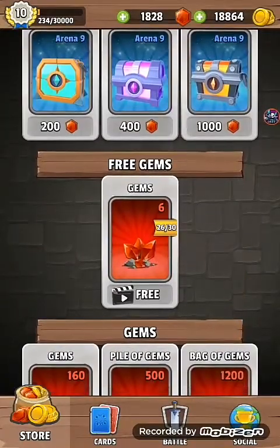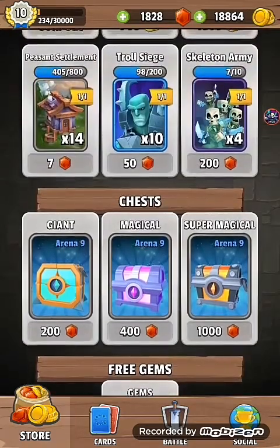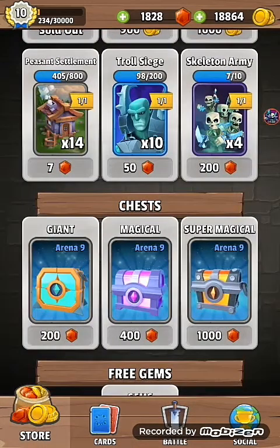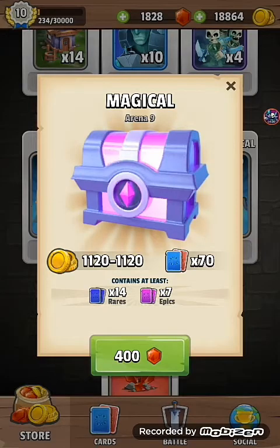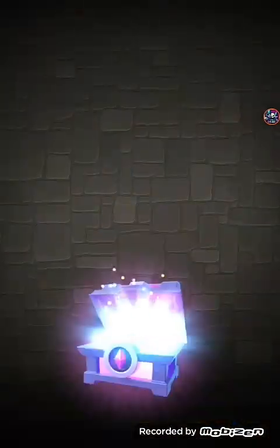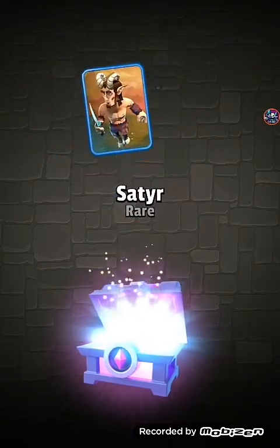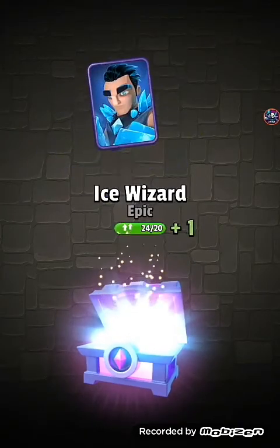As I always say, get your free adverts for your free gems — you get 180 gems a day, so keep collecting them. I've managed to save up a few gems over the last week or so and I think we've got enough to purchase a magical chest, which we'll do right now on the video. It's 400 gems and gives you 7 epics and 14 rare cards, so hopefully we can get some cards to help the battle deck.